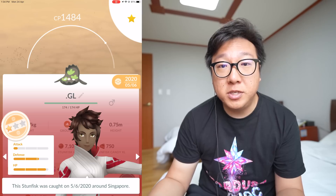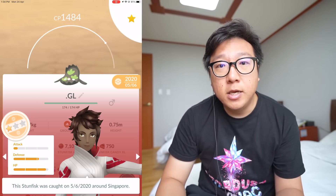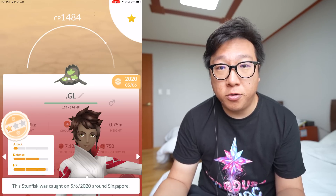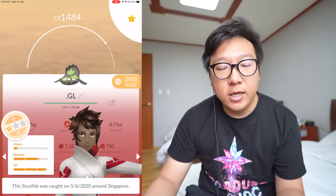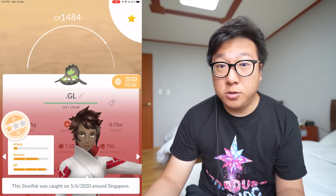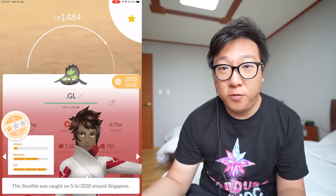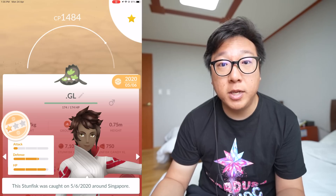During the recent limited research event you couldn't get minimum IV Stunfisk, so to get it lower than that you have to trade with someone who is either a Good Friend or Great Friend with you. Of course, if you are super lucky enough to trade with someone you have no friendship with and get zero attack, high defense, and high stamina — well, that's even better.